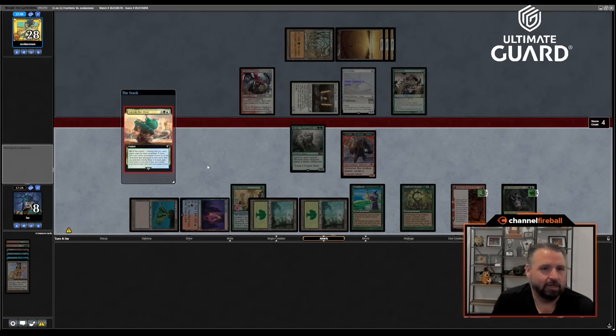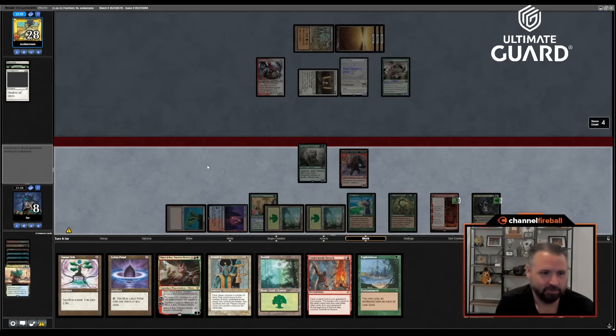Oh, is that game? Yeah, that's game — just a little turn-four kill. I go: land, Lotus Petal, Underworld Breach, LED, Brain Freeze you. The mid-combat Sail into the West off the Elder Gargaroth — oh baby!